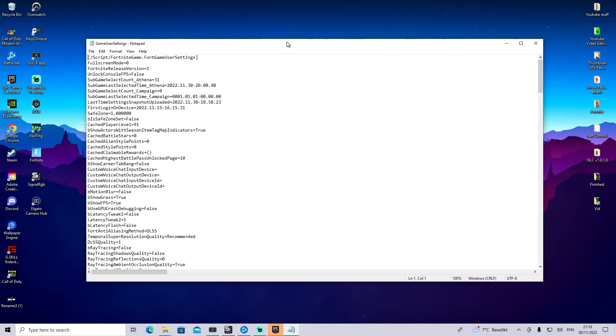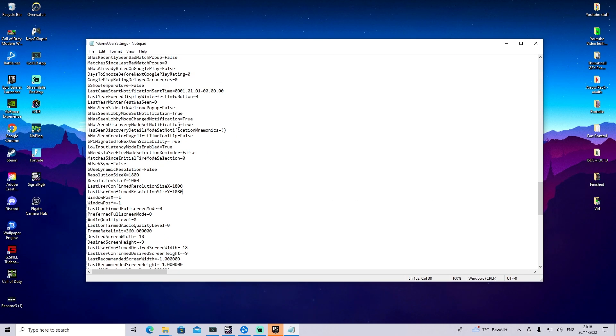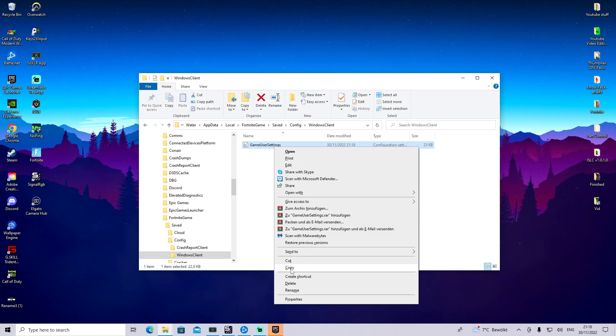Open it up, then scroll down a little bit until you can find the current resolution sizes X and Y. Here you have to put for X of course 1800, and the same as well for the last user confirmed resolution sizes X and Y. Then get everything in here, go into File, go into Save, then close this.